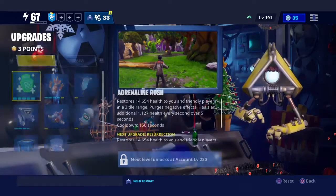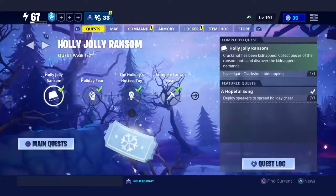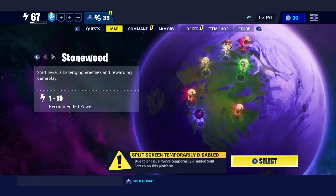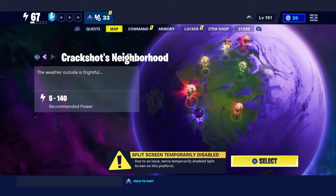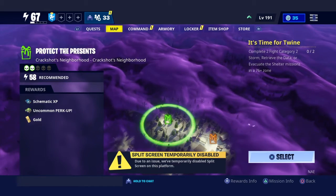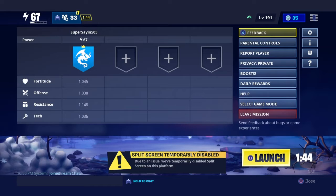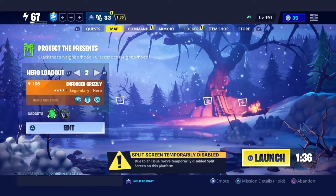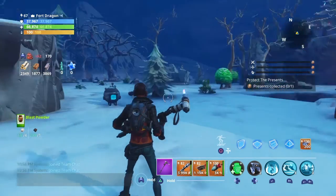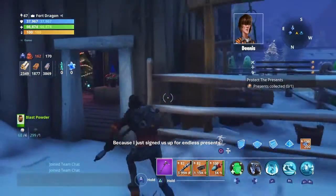You can choose between those two gadgets if you can't have both, but I recommend both of them. First, obviously, we want to go to Crackshot's Neighborhood and find the Protect the Presence mission. When you load into this — or before you load in — you want to change your privacy to private, because of course you're farming.